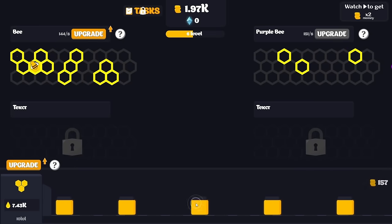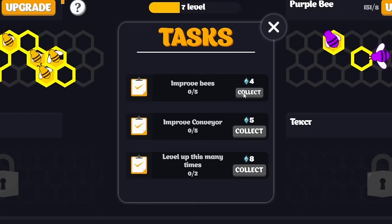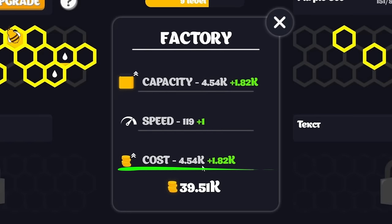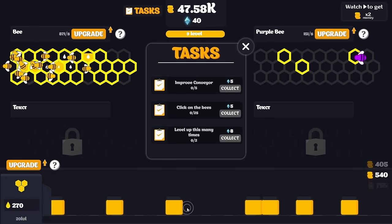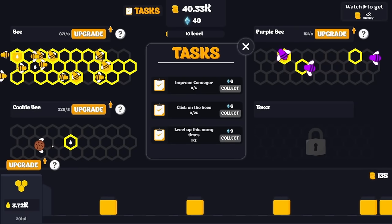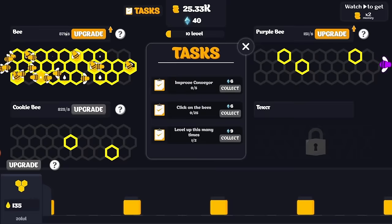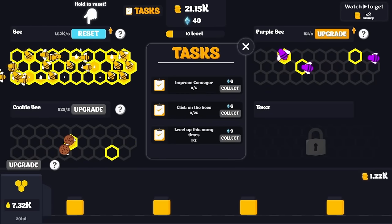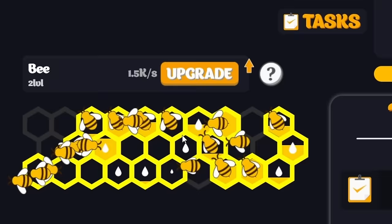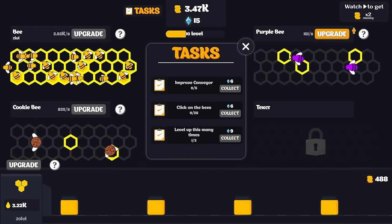Let's upgrade these bees and get the conveyor to level 10 - it already costs nearly 2,000 to upgrade again. There are also tasks here, and we get gems for completing them, like improving the conveyor. We can improve the bees five times for easy gems. So we're making four and a half thousand monies every jar - beautiful. And here is level 10, so we get... cookie bees? It's literally a cookie with wings! Two of those has already given me 825 honey per second - almost as much as the regular bees already.